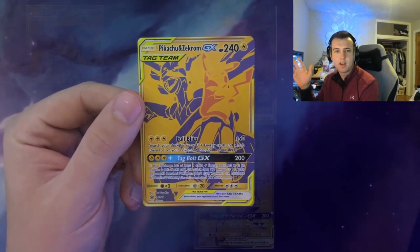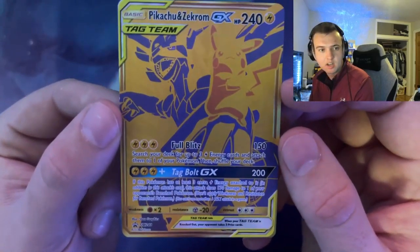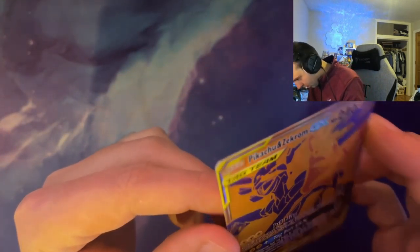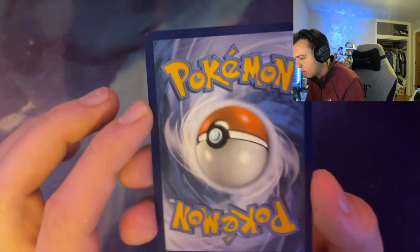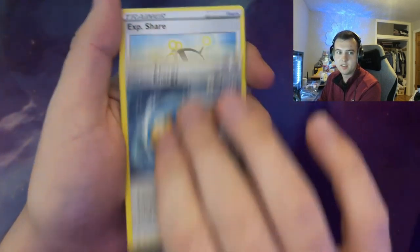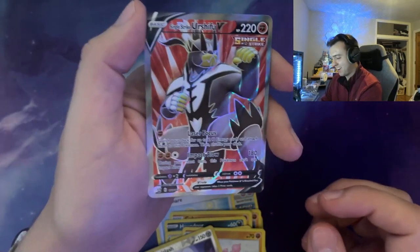They've done this one and Charizard, Mewtwo - I wonder if they'll do the Greninja one or the Giratina one. These ones just look really nice. Let's see how this looks on the back side - not bad centering-wise. It kind of looks like it might have got dinged in the corners. Centering actually looks pretty good though. Let's open it - I think it's four packs or something. Rapid Strike, Experience Share, Crobat, Cubone, Houndour, Pumpkaboo, Shinx.